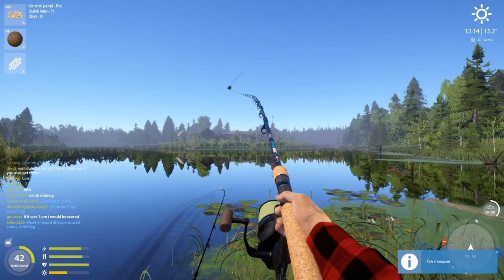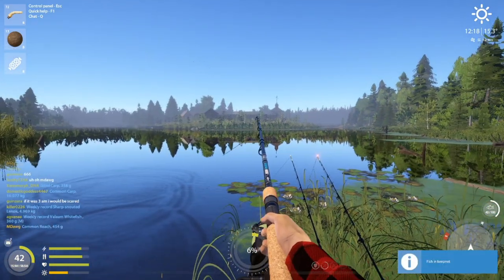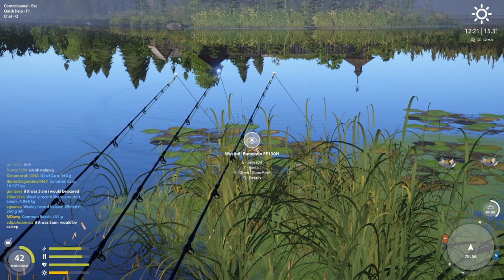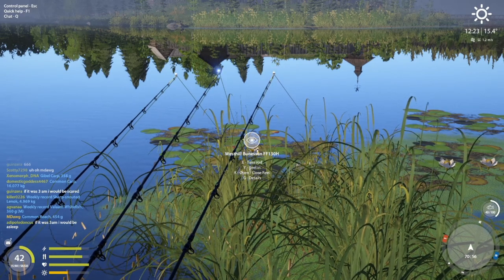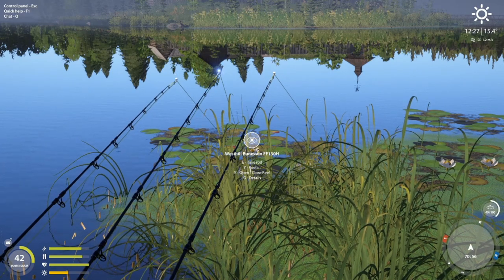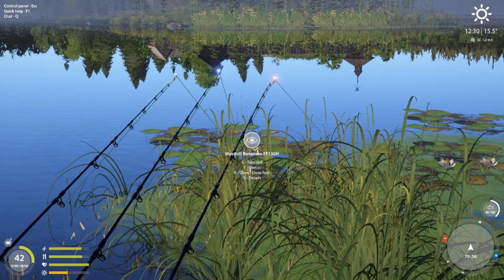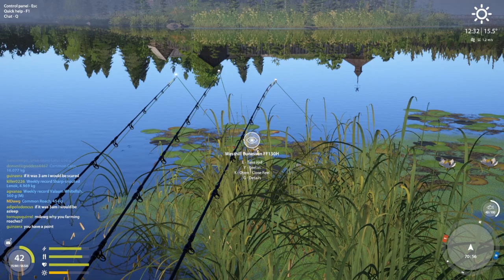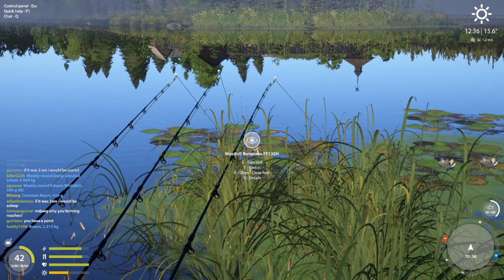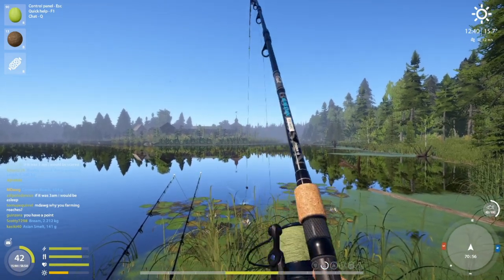We're getting later in the day and the fish are getting smaller, which is expected. They should start getting larger again early morning and then late afternoon into the evening. A lot of times peas will focus the roach. With peas you run a bit more risk if common carp are active, but honestly common carp can go on pearl barley too — if they're here you just have to deal with them. In my experience peas doesn't catch gibbles and crucians as much, so it's sometimes a way to target roach specifically, and it can do a pretty good job targeting really big roach.